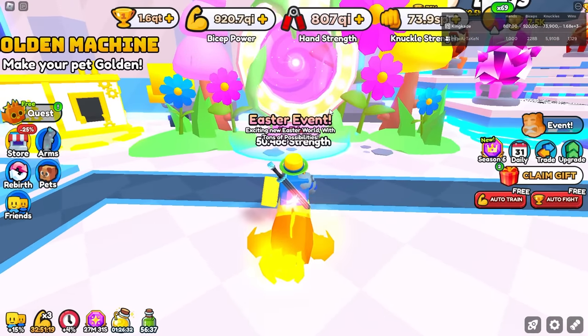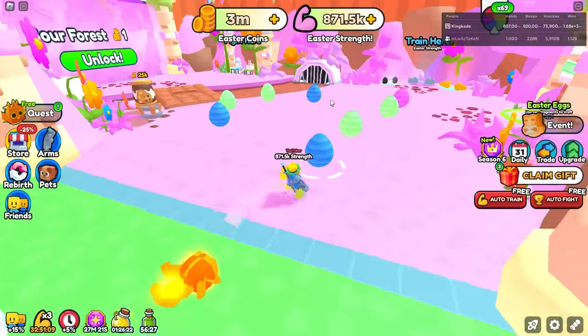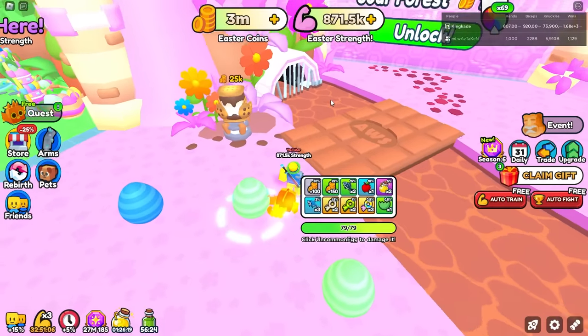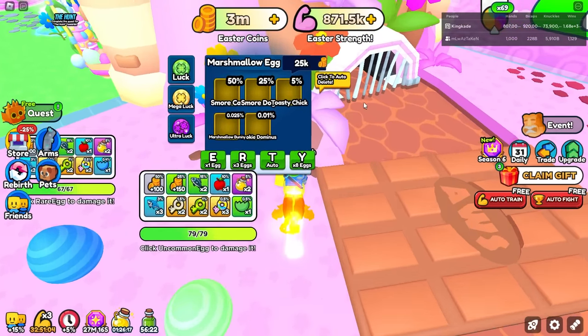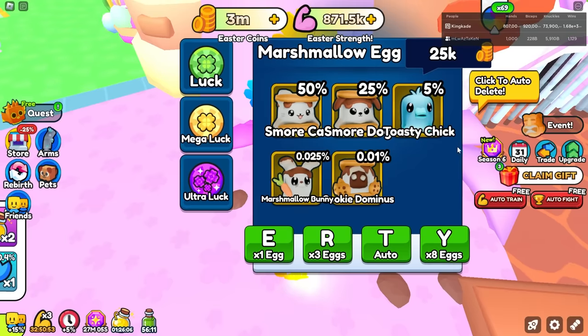In this update they actually released some brand new stuff for the Easter event in world 2. So let's go ahead and teleport over there and check it out. I heard that they actually added pets in this update which is awesome. So it looks like we have these right here — we now have these pets which are looking pretty nice, and it would be nice if you could see the stats on them.